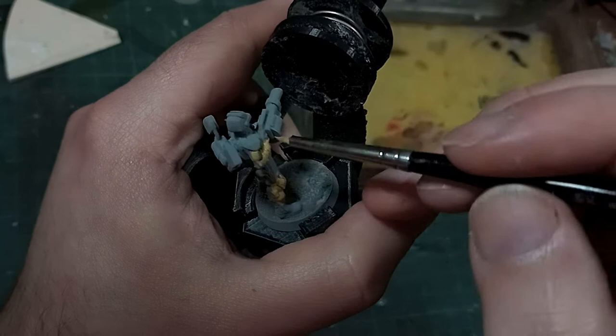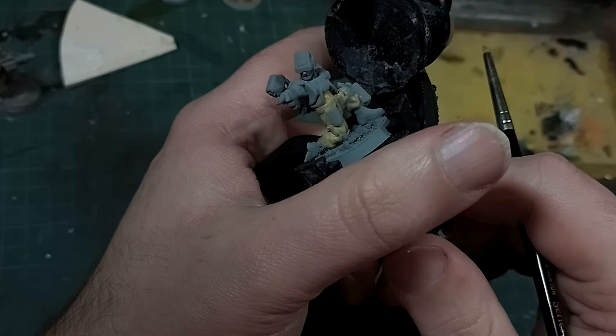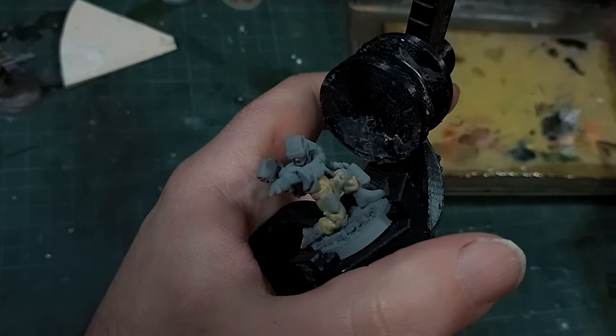Hi, I'm Ed Scar, and once again Devicta Designs has sent along some of his 3D printable models for me to have a closer look at. This time I'm looking at some science fiction paratroopers, which happily ties into some work I've done over on Back to the Brush podcast, which I'll mention later on.